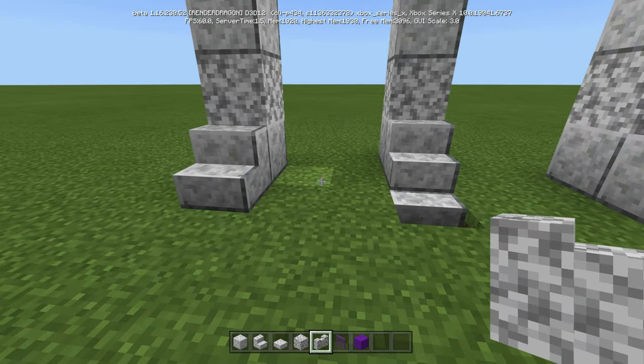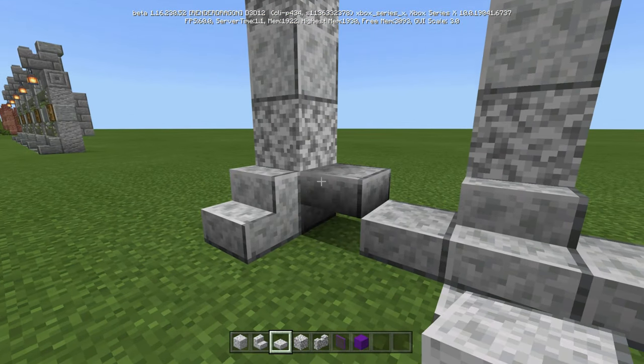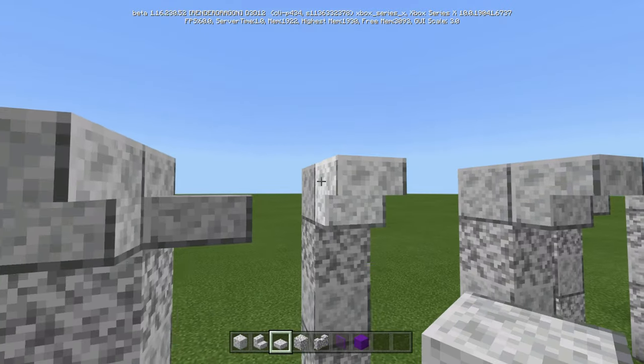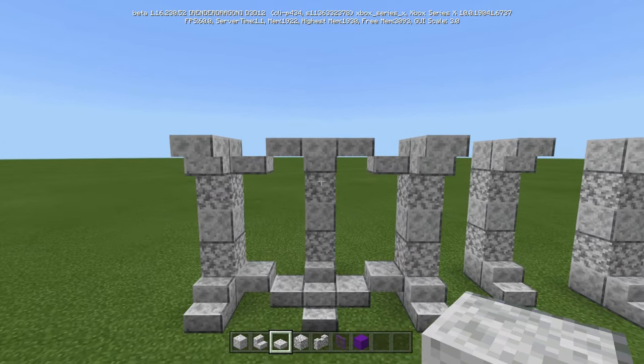Now we're going to do quite a few steps in one. On the bottom here, right next to these stairs, we're going to go there and there, and then come up diagonally. Same thing on the top. We're going to start on the bottom here, and make sure we extend the stairs out with the slabs, and then down, like that.